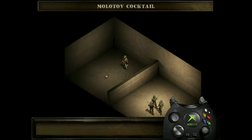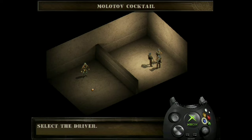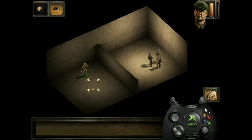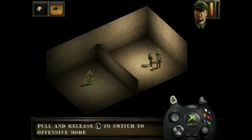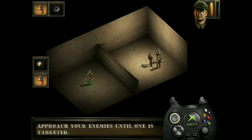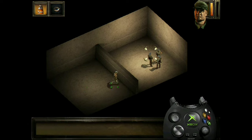The driver can throw Molotov cocktails. Select the driver. Select interaction mode and pick up the Molotov cocktail from the ground. Switch to offensive mode and select it. Approach your enemy from the other side of the wall — when he is in range, he will be highlighted as a target. Tap the A button to throw it at your enemy. You can eliminate more than one target with this weapon if you aim well.